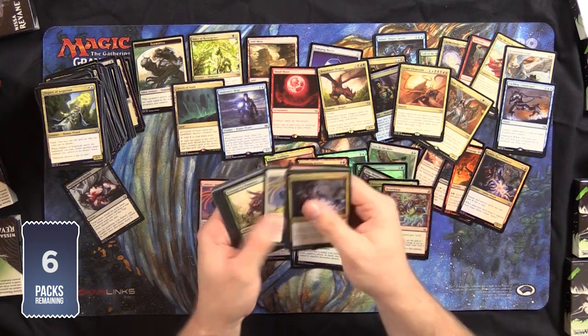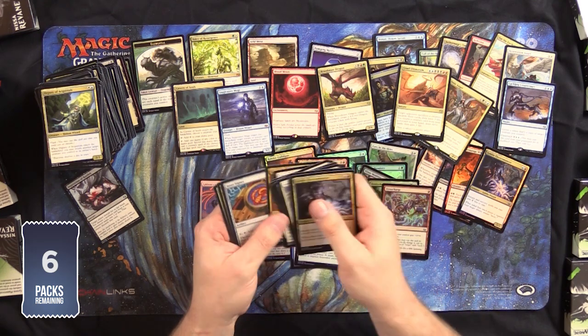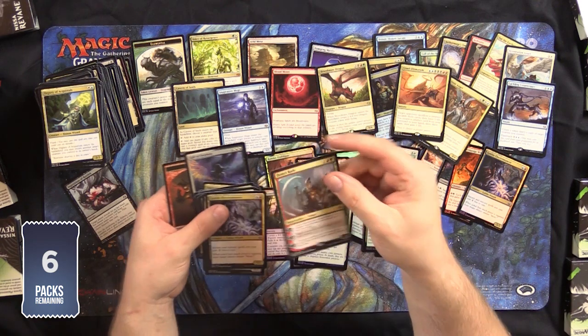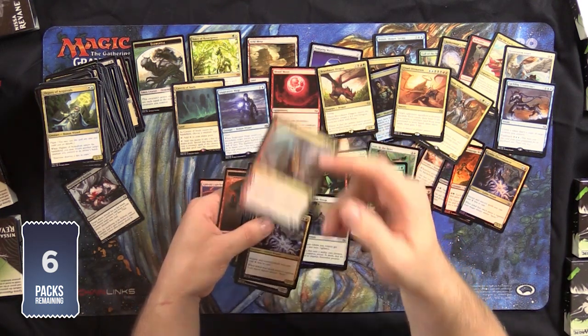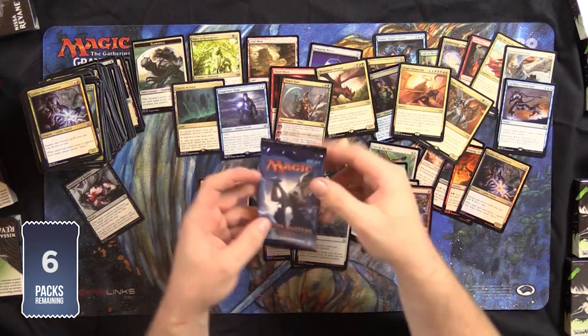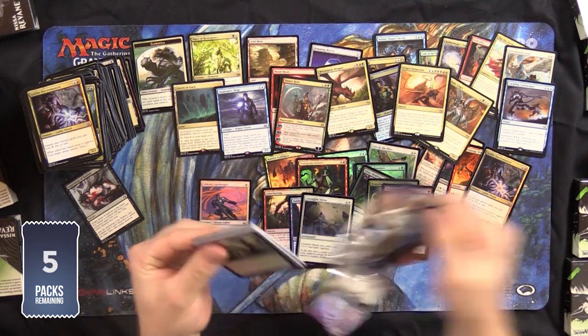Let's have a look. Another Burning Tree — it's going to be a great turn two. Golgari Cluestone. Domri Rade. Cool card — it was in standard. But it's not the Planeswalker you want to open. Our collection of face cards is getting larger.